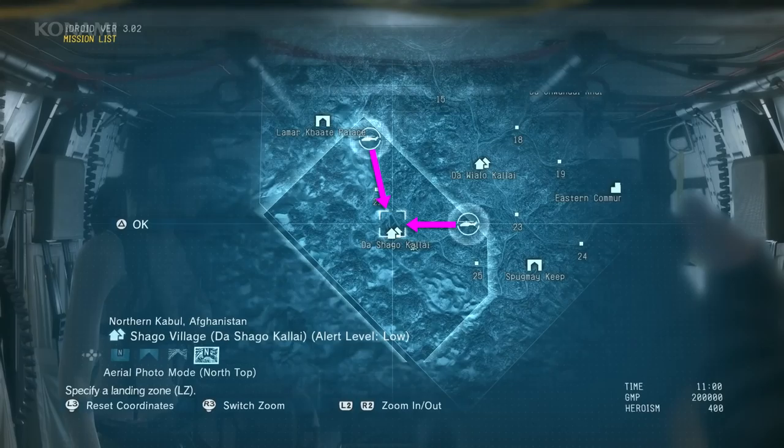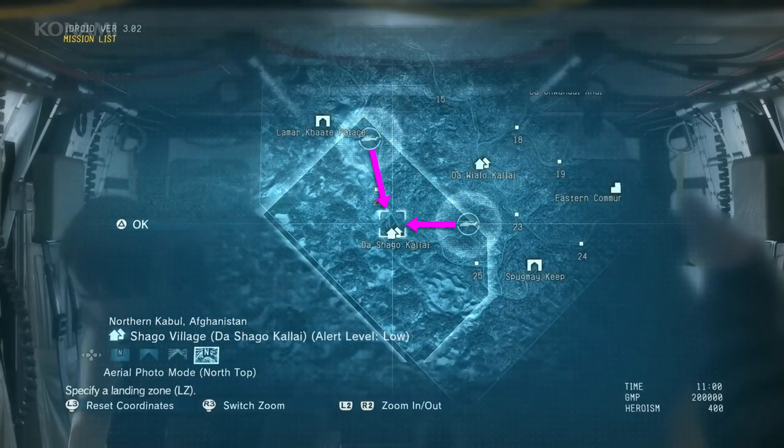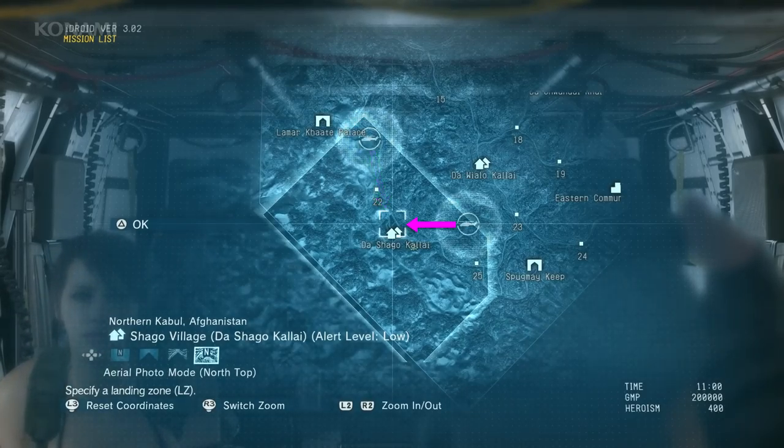Approaching from the north was farther but had fewer enemies. Coming in from the east is closer and more direct, but it's more patrolled and has more obstacles, which will make things a little more difficult. Since this will be more difficult than before, we'll enlist Quiet's help and infiltrate as a two-man fireteam.